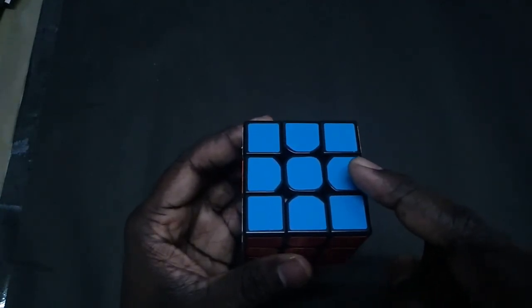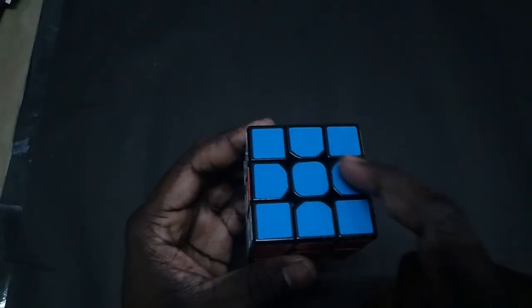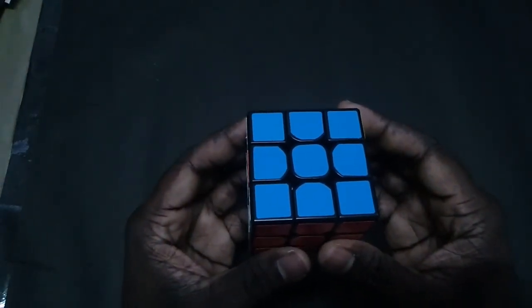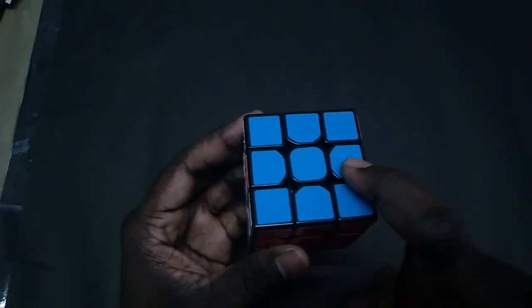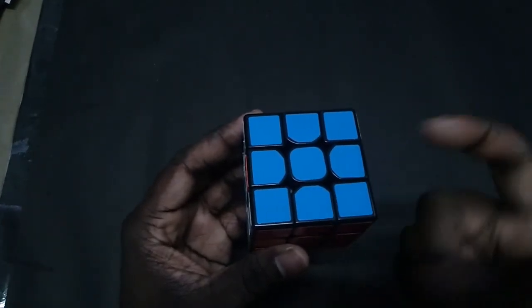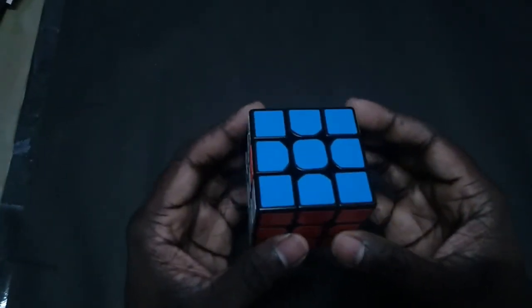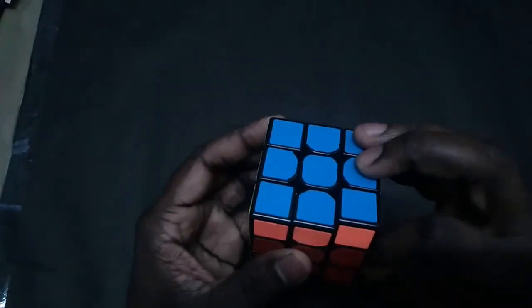So it is clockwise or anticlockwise — buffer to D to A. Now this is clockwise — we use clockwise U-perm. You can solve U-perm. You will solve U-perm. Now U-perm is clockwise U-perm, so U-perm is clockwise U-perm.